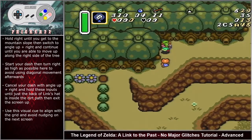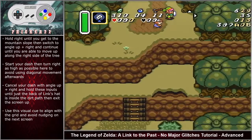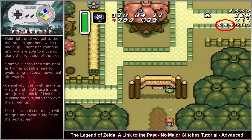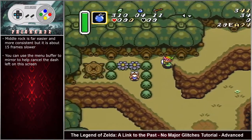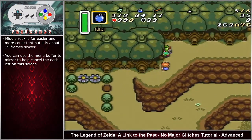Hold right until you reach the mountain slope, then switch to angle up right and continue until you can move up along the right side of the tree. Start your dash, turn right as high as possible to avoid diagonal movement, cancel with an angle up right input, and hold until just the back of Link's hat is inside the dirt path, then exit the screen up. This visual cue tells you Link's placement before the screen transition so you don't nudge on the next screen. For the safer, more consistent frog talk, do the same inputs — you can also menu-buffer at the end of the dash to prevent bonking into the tree. Pick up the second rock from the top and talk to the frog from there.